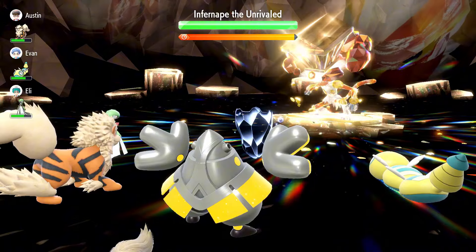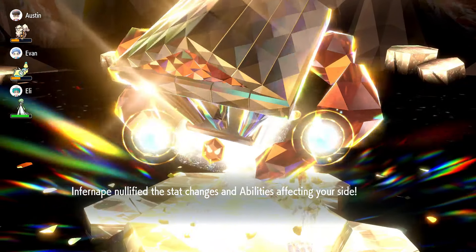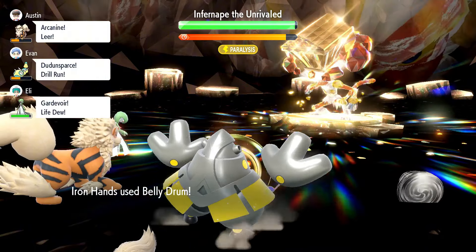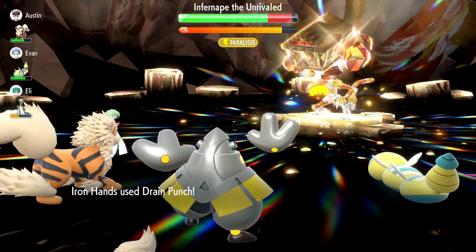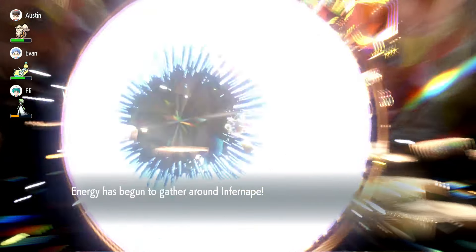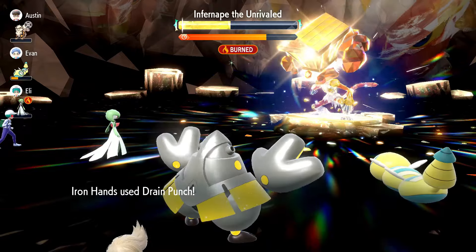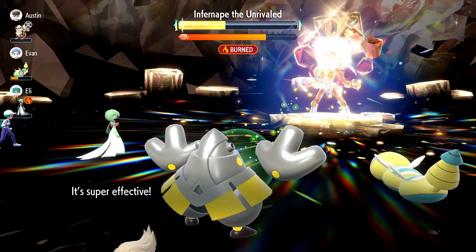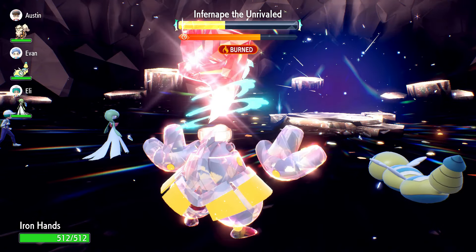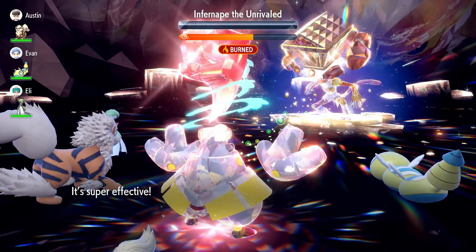Once you start the raid, use iron defense as your first turn. Next use focus energy to boost your critical hit ratio. Now wait until Infernape nullifies the stat changes on your side of the field. Once that happens use belly drum to maximize your attack stat. From there use drain punch — this will do significant damage and recover all your HP. Negative stat changes will be cleared on Infernape's side of the field and the shield will go up. Use two more drain punches until your Tera orb is fully charged, then terastalize to fighting type. Infernape will be attacking with a nasty plot boost but it won't be doing enough damage. A few more drain punches from there should finish it off. This build is really really good.